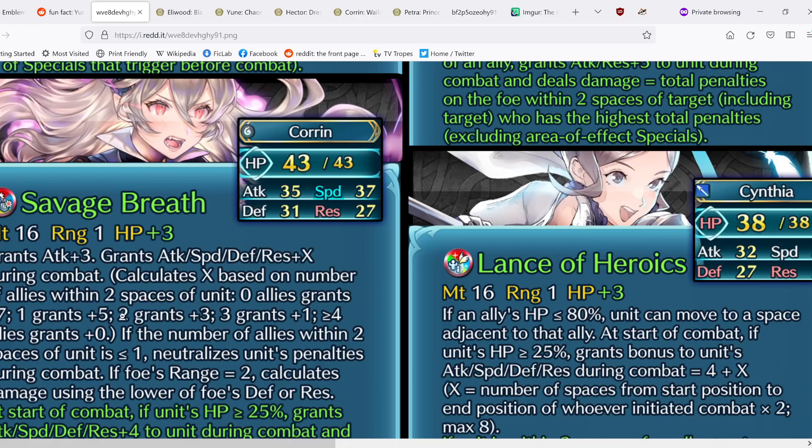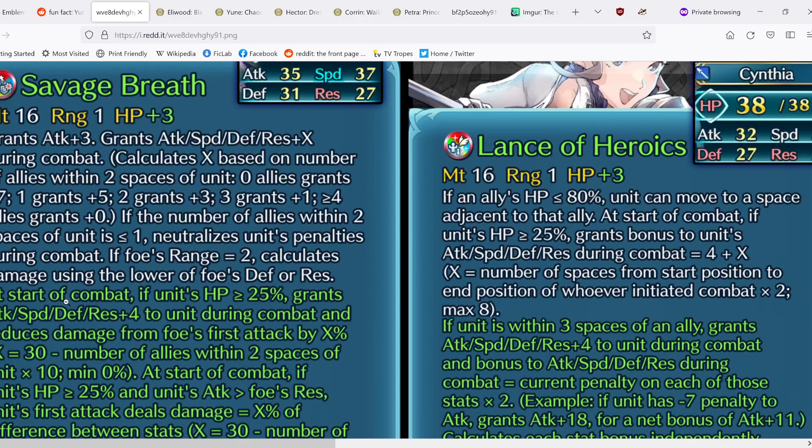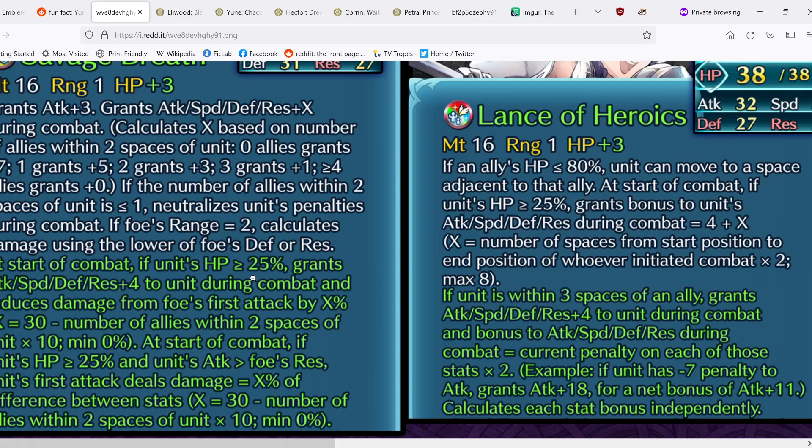It is a shame that she still has this very restrictive condition, because as an omni-tank or infantry tank, you generally want at least one support unit behind you. That one support unit does help enable neutralizing unit penalties, which is strong in Aether Raids, but that means you're only at +5 instead of +7. The refined effect: if unit's HP ≥25%, grants all stats+4 and reduces damage from foe's first attack by X%, where X = 30 minus (allies within two spaces times 10). And if unit's attack is greater than foe's Res, unit's first attack deals X% of that stat difference, using the same formula.